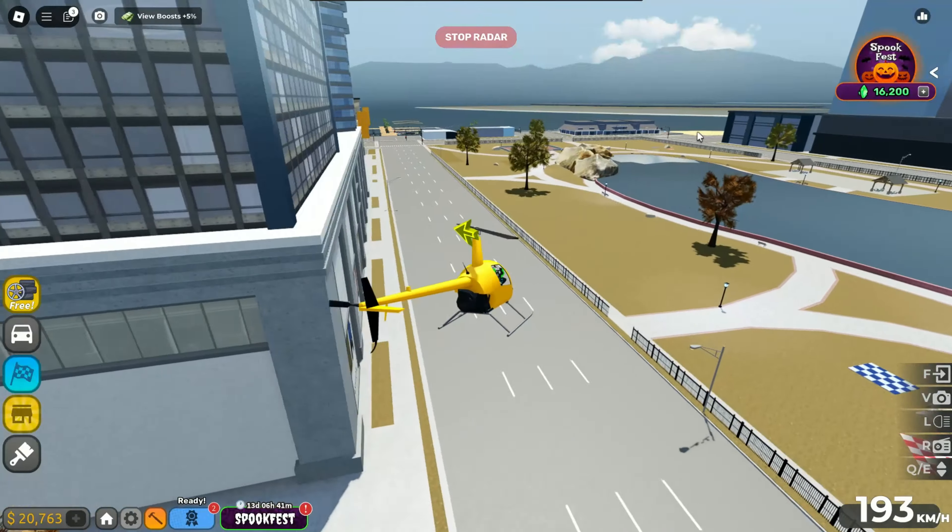For the eighth location — I spawned a helicopter — here is the eighth location. The ninth location is very near to the eighth location. Let's collect it and let's go for the tenth location.